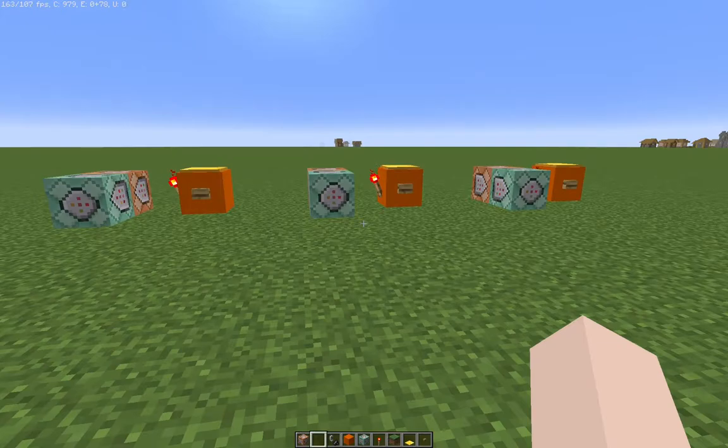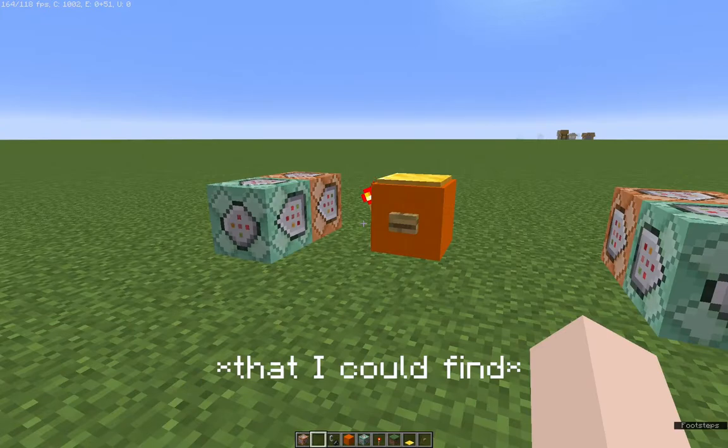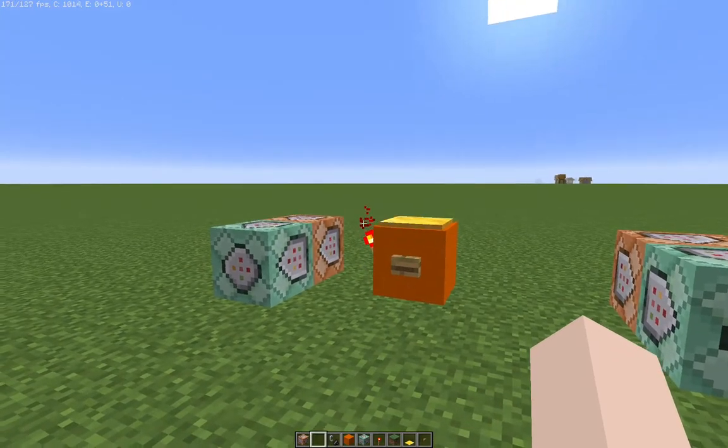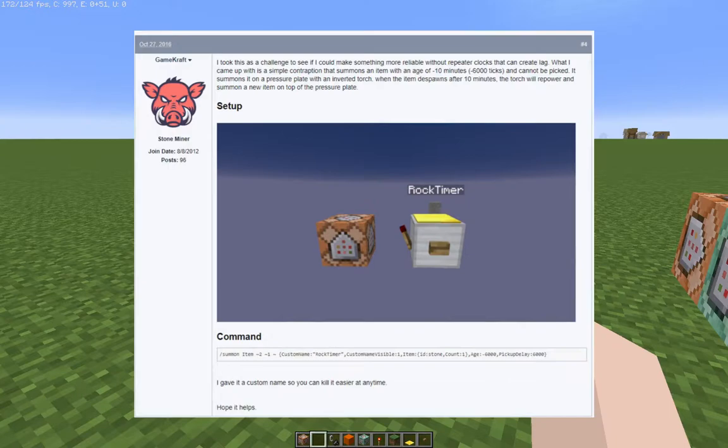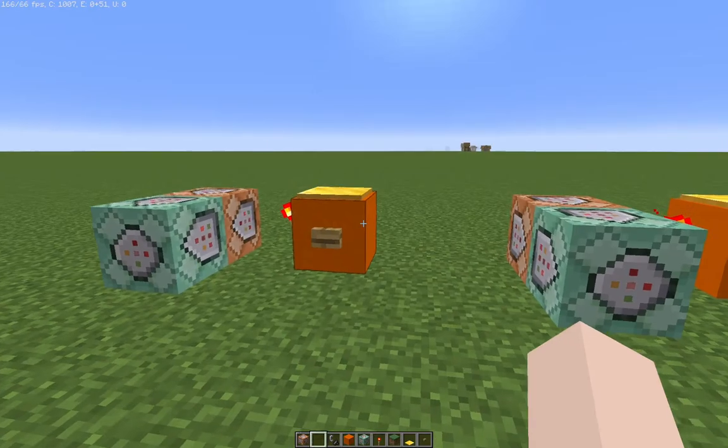On the rare chance you haven't heard about these, let me tell you. Item clocks were designed by somebody named Gamecraft — somebody might have designed it beforehand but there's little to no record of this. Gamecraft posted in a Minecraft forum: 'I took this as a challenge to see if I could make something more reliable without repeater clocks that can create lag.' They came up with a contraption that summons an item with an age of negative 10 minutes, aka negative 6,000 ticks. It cannot be picked up — it summons on a pressure plate with an inverted torch, and when the item despawns after 10 minutes the torch will repower and summon a new item.